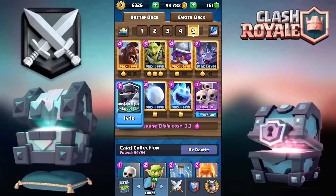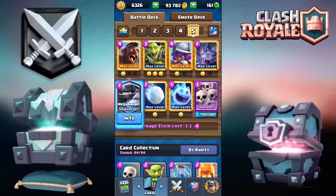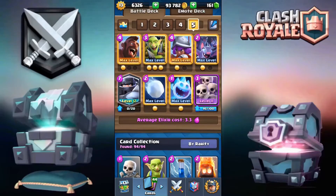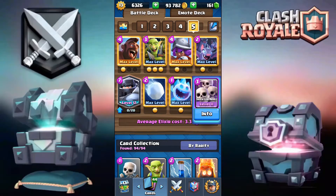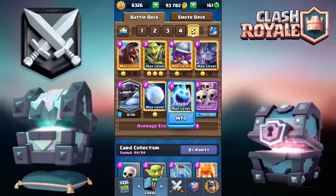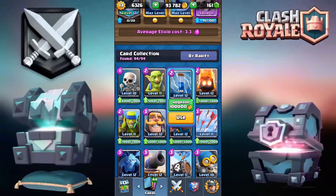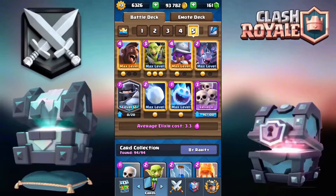A few changes you can make: for the Mega Knight you have the PEKKA, and for the Hog you have the Ram Rider — Ram Rider works really well whether you use the PEKKA or Mega Knight, but I prefer the Hog because I'm a Hog player. For the Goblin Gang you have the Bats and the Skeletons. You also have the Rascals, Ice Golem, Guards, Royal Ghost, Goblin Spirit, Archers, and Minions.